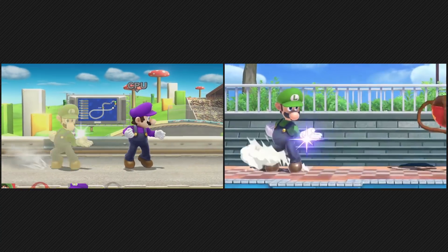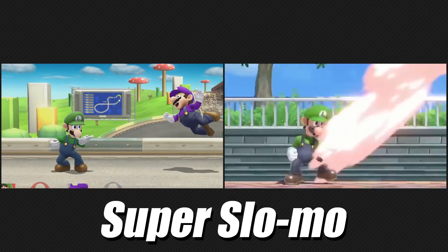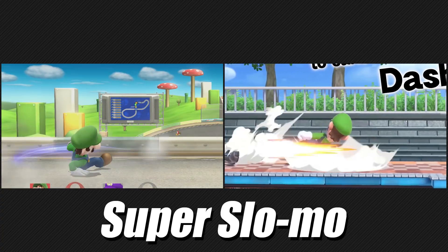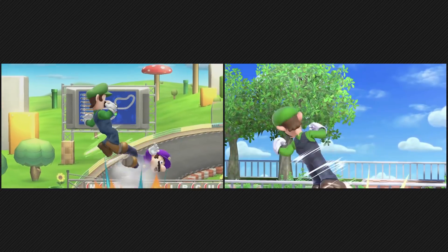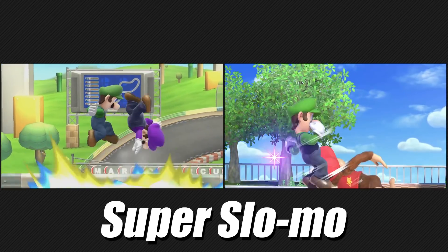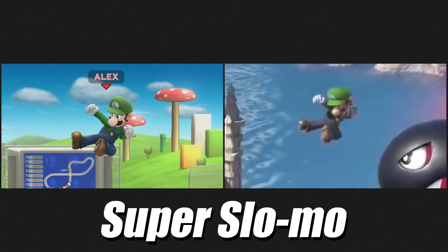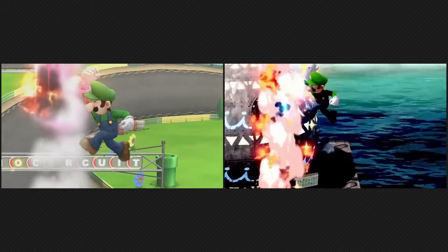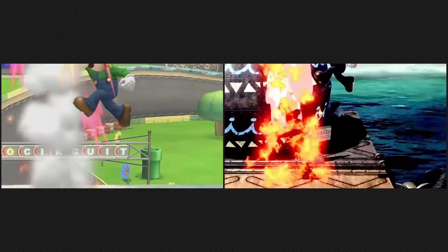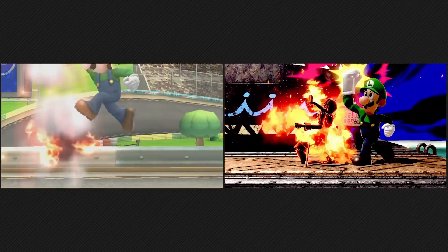Luigi's forward smash seems about the same — I don't see any big changes. His down smash also seems to be the same. No big changes for his down air either, that's three in a row. Luigi's head looks to be slightly repositioned for his neutral air. On the start of Luigi's up special, he now looks up with his eyes, complete with a different facial expression. He also starts to raise his attacking arm before he lifts off, which is more significant than it was before.